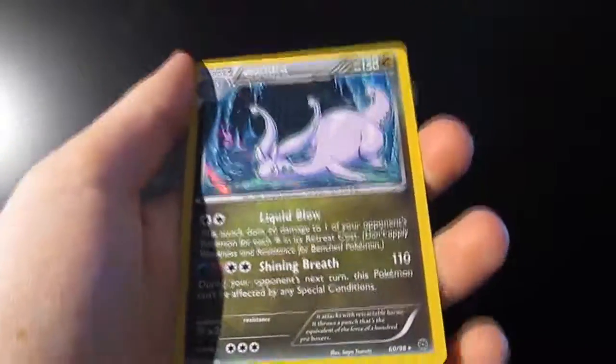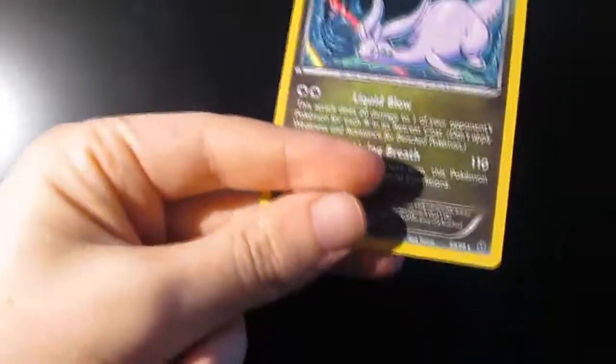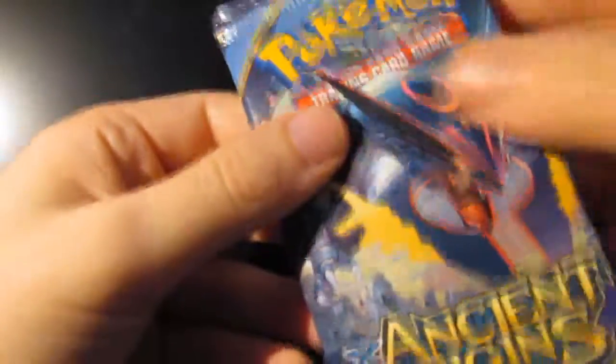First holo is a Wooper and we have a holo Goodra. So the way I give out the code cards on this channel is: if I get a holo or a Rare Ancient Trait, I'll give away one. If I get an EX, a Mega, or a Holo Ancient Trait, I'll give away two code cards. And if I get a Full Art or a Secret Rare, I will give away three code cards.